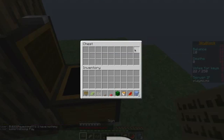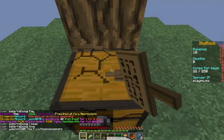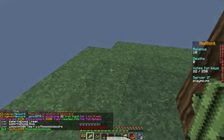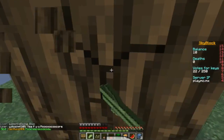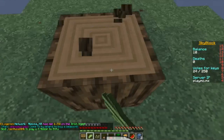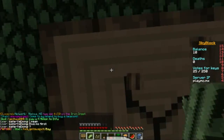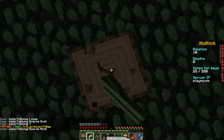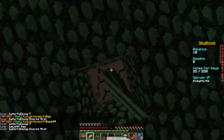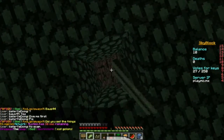If you don't know what skyblock is, basically all you do is start off on this seven-by-seven block island with one tree, and sometimes a cow spawns. That's pretty much it — you survive from that. You use advanced Minecraft techniques to get stuff you never thought you could get just from this. Also there are challenges you can do — I'll show you in a second.